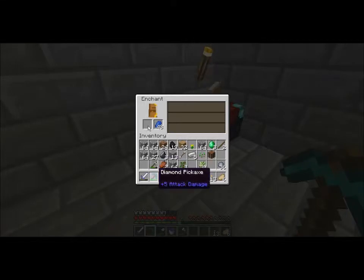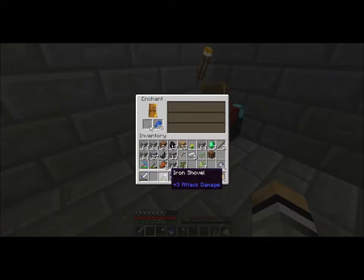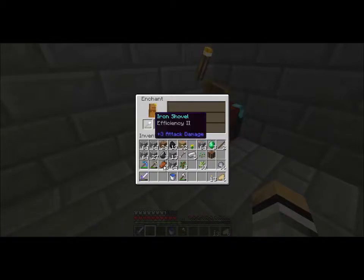I'm gonna put that in there. We have efficiency — that's actually what I wanted. I want all the efficiency. I'll take unbreaking. Ooh, efficiency two. Let's get that. Efficiency two.